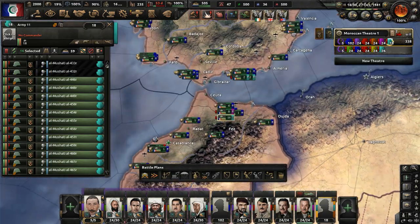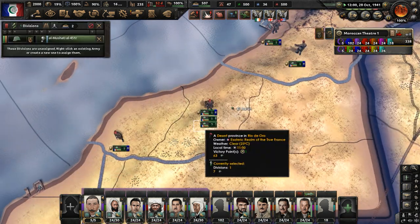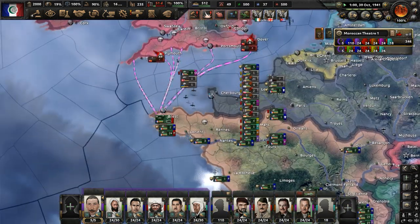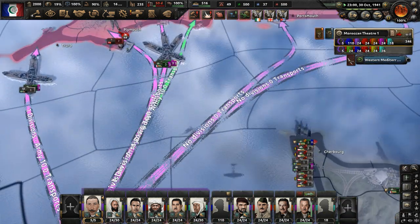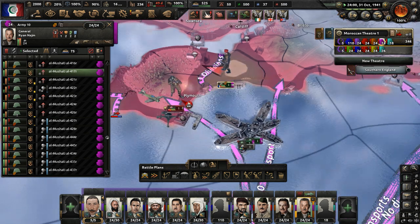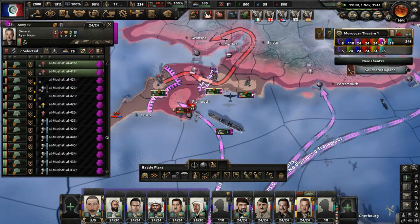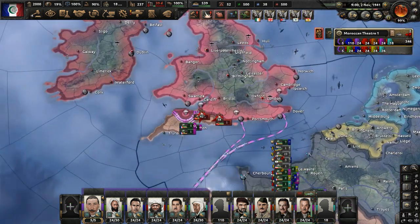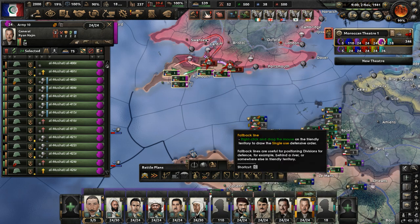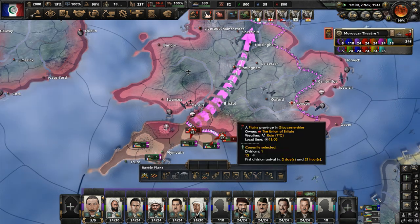We have tons of divisions here that'll be set up for an army eventually. Let's unpause and continue with our naval invasion. Once we land, we'll just send in tons of troops — there are more garrison divisions but we have garrison troops there now. The naval invasions are continuing and they aren't stopping. Just keep landing, take some ports, and we'll flood in with troops. Let's surround these troops in Plymouth. We landed some troops near Plymouth and this port has fallen — we have landed! Now flood in with the entire 10th Army and push hard.